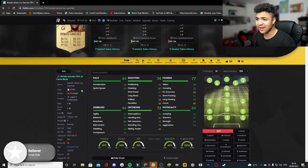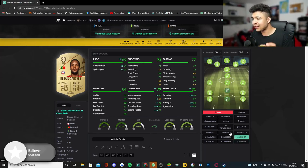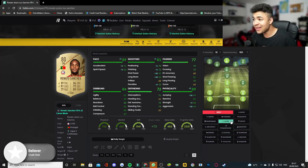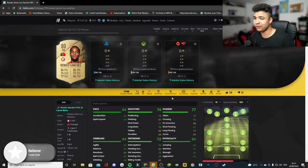With 85 agility, 89 balance, 83 ball control, 84 dribbling, 83 composure, this guy's physicality stats are ridiculous. Personally, I'd put a Shadow on him. Leave comments down below on what chemistry styles you'd use on a card like this. There are three I'd probably put on: a Shadow, an Anchor, or even a Sentinel, because all round this card is going to look flipping insane with any of these chemistry styles. If you want to put a Powerhouse, Maestro, or Hawk on him, that's down to how you guys play — but if that was me, I'd either put an Anchor, a Sentinel, or a Shadow on him.